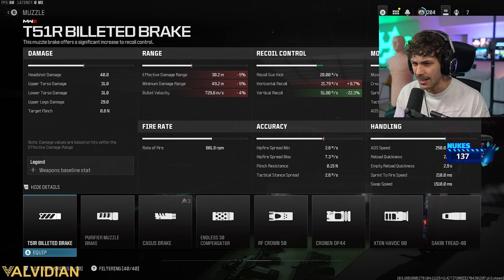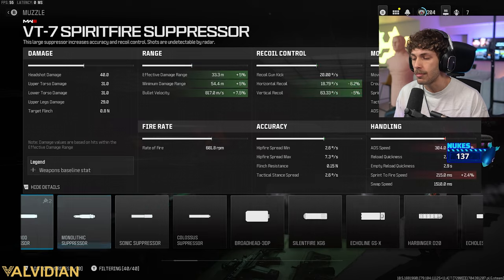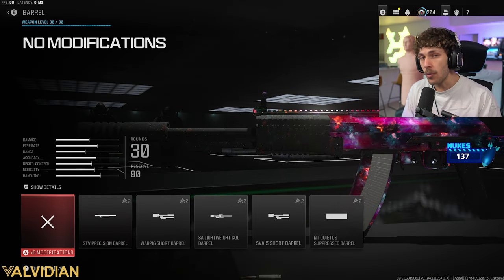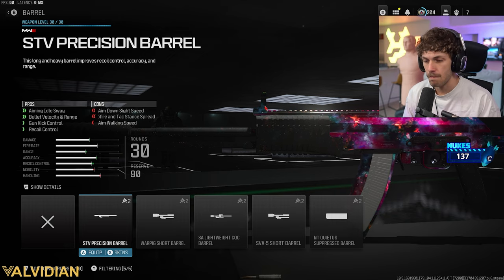Another good muzzle you could add if you want to eliminate all the recoil off the weapon is going to be the Beletted Break — I know I'm saying that wrong, if someone could help me out in the comments. This one will eliminate all the recoil on the weapon, but you are going to be on the radar, so that is up to you. For me, I'm going to add the Shadow Strike. The barrel we're going to be adding is the Precision Barrel.